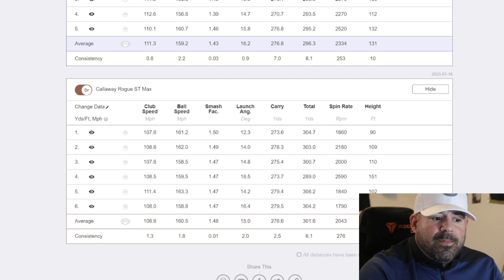Alright, we've now hit the Paradigm against the Rogue. We're going to go back and make sense of the numbers. Very interesting. I hit them pretty well. For me, I still like the aesthetic look of the Rogue — I'm not a big fan of the shininess of the Paradigm, color's fine — but we'll go back and make sense of the data.